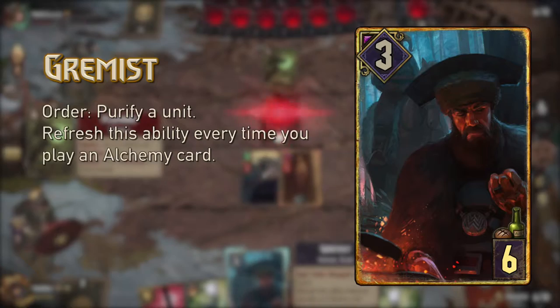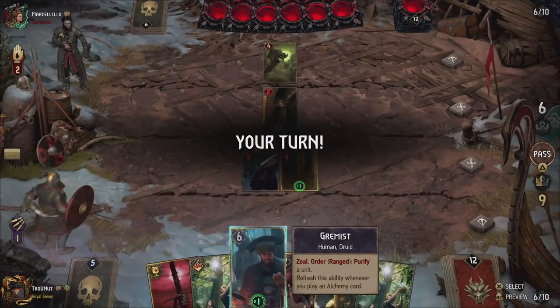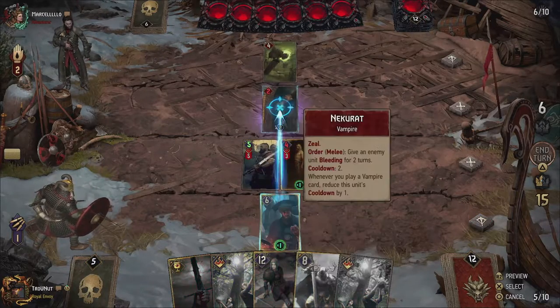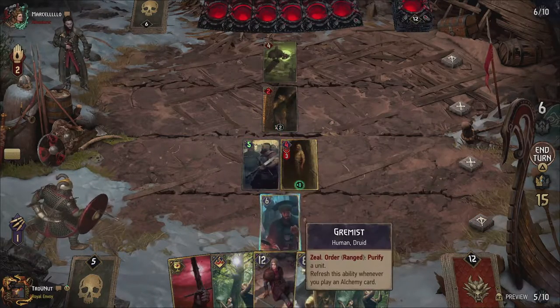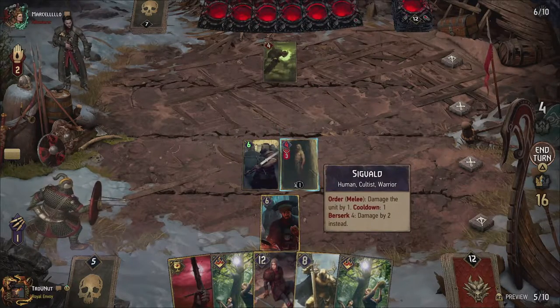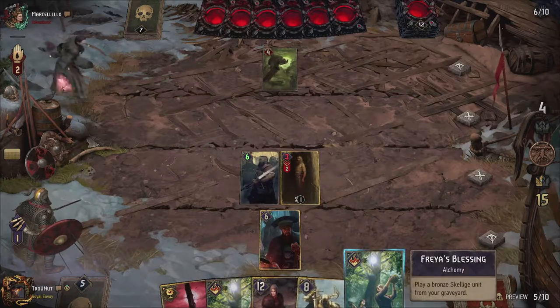Gramest also changed a bit. His Purify ability is now recharged every time you play an alchemy card, allowing you to clear multiple locks or bleed statuses. This is great against Nilfgaard and the new vampire bleeding archetypes, giving you an easy counter for at least one round. Don't underestimate the power of Purify.